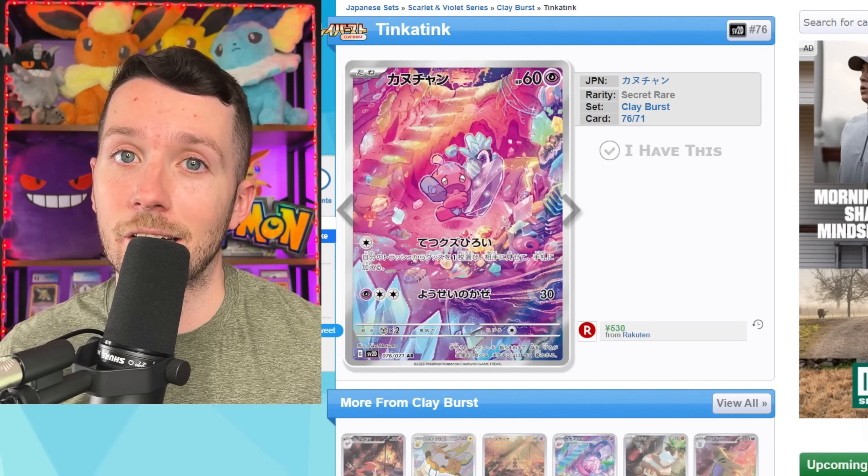I did want to mention the Squawkabilly EX real fast. This card is super playable — it has a similar effect to the Dedenne GX, where you discard your hand and then draw six. However, they did bring this back with a bit of a nerf. The Squawkabilly EX can only be used on the first turn of the game, but even so, it's still seeing a lot of competitive play.